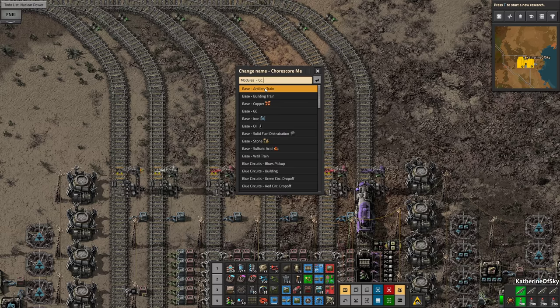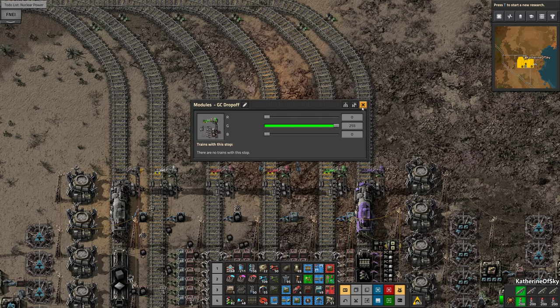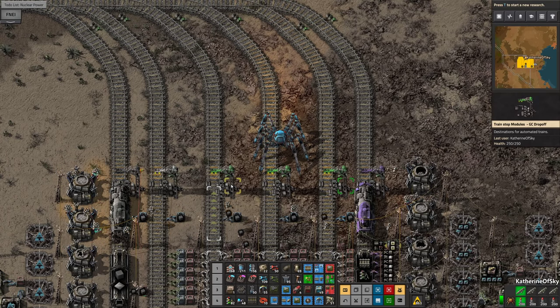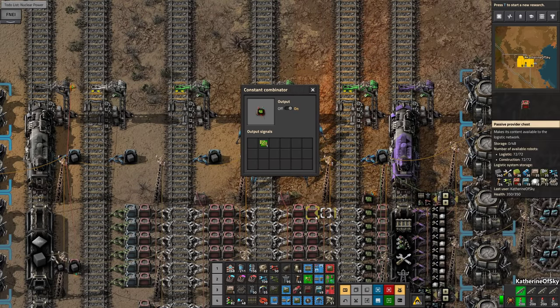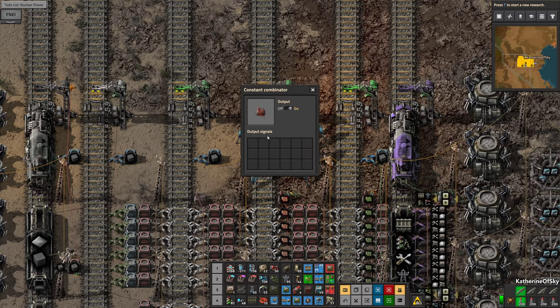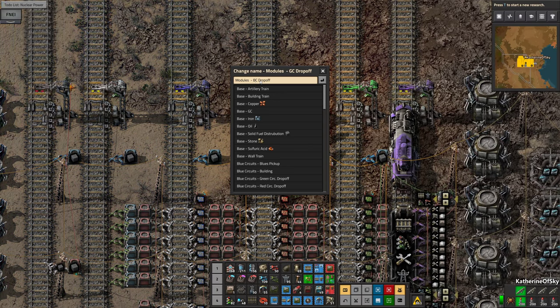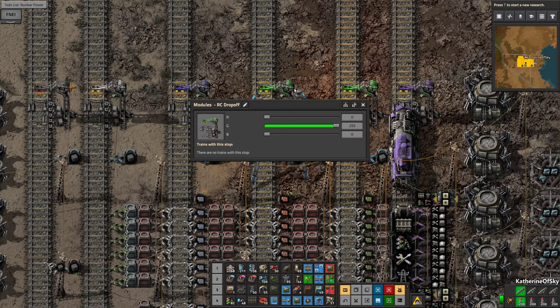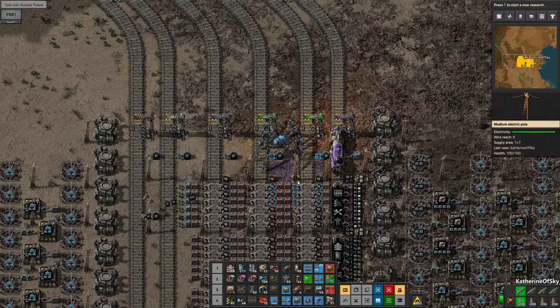This is going to be GC drop-off — green. I'm just going to copy-paste these over here and also set the combinators. So this one is going to be green circuits, this one can be red circuits, this one can be blue circuits. So this one we want to be blue — call it BC, BC drop-off. This is going to be RC drop-off. And all of these now have fuel — this is fantastic. I think I'll also add fuel here to the building train.